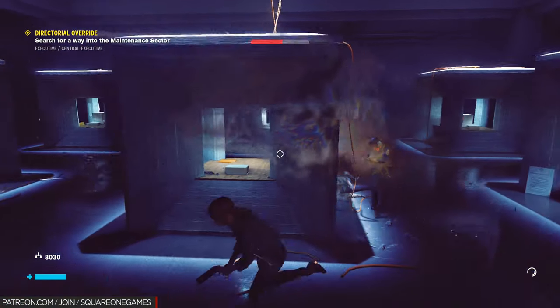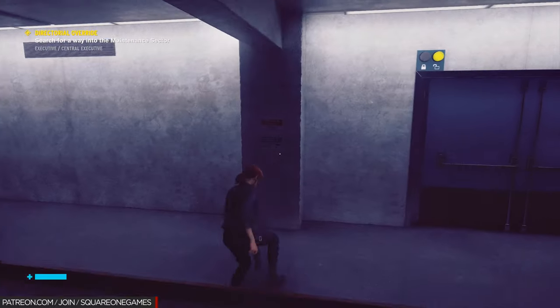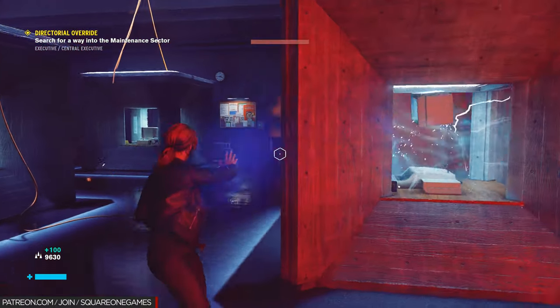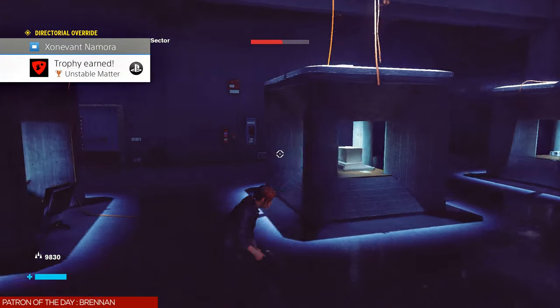We need materials and source in order to upgrade our weapon later, which will be needed for a trophy. Specifically, we need 5000 source, eight Undefined Readings, and four House Memory. My Unstable Matter launch trophy is about to pop — you'll see that — and then we're going to talk about source.